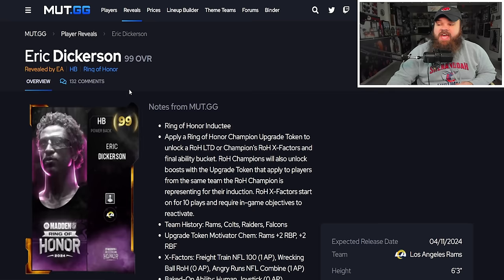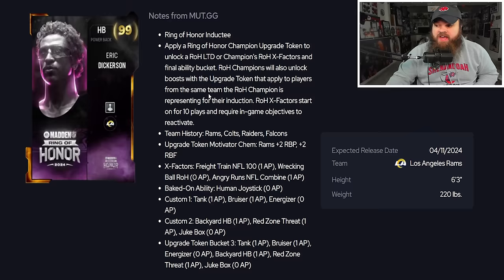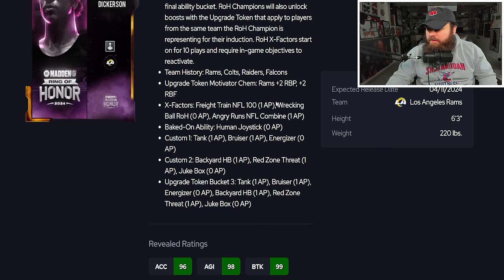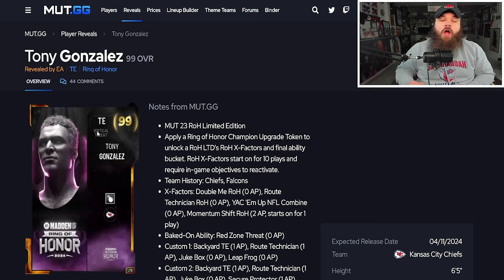Eric Dickerson is a problem. He's 6'3" — and the taller the running back, the wider their juke animations, making him extremely hard to tackle. He has 98 speed, good catching, and good break tackle. X factor options include Freight Train NFL 100 and Angry Runs for one AP — Bo Jackson's X factor. Baked-on abilities are Human Joystick for zero, Energizer for zero, and Jukebox for zero. This card is a god — I don't know how a running back gets much better.